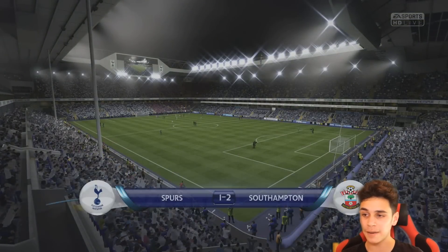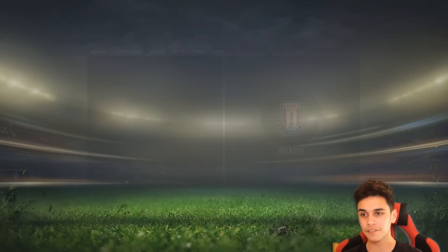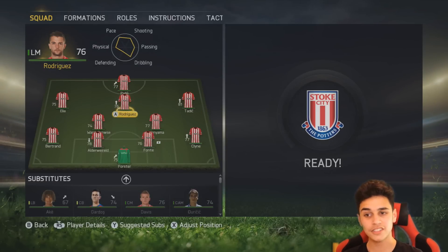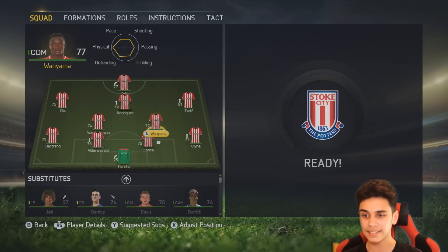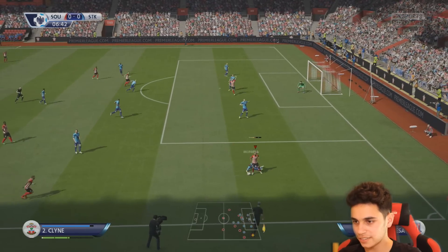Let's move on to the final game of the episode and continue this good form. Here we go into the final game of today's episode — we have got Stoke City at home. Tadic, who is man of the moment right now, is playing for this one. We're going to play Rodriguez as the CAM, Elliott on the left-hand side, and Ward-Prowse and Wanyama as the two CDMs. Let's get into it — go on Clyne, that is pace right there.